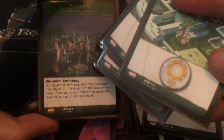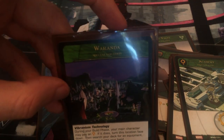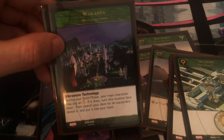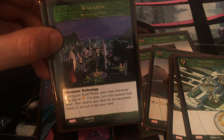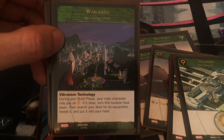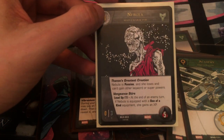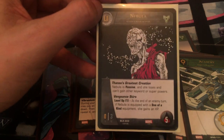The last batch is four Wakandas. We're looking for specific equipment cards — Wakanda's Vibranium Technology: during your build phase, your main character may pay an intellect; if it does, turn this location face down, then search your deck for an equipment, reveal it, and put it into your hand. If you want that Nullifier, there's no better guarantee than Wakanda. That's why we have the four Academies as well, because those give you intellects. There are lots of ways to get the cards you need — drawing cards, Black Order from Black Dwarf, or Wakanda for exactly the card you want.